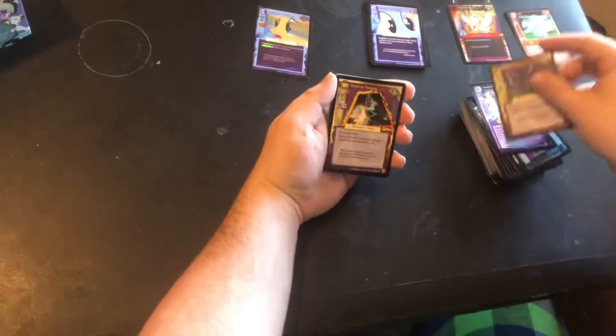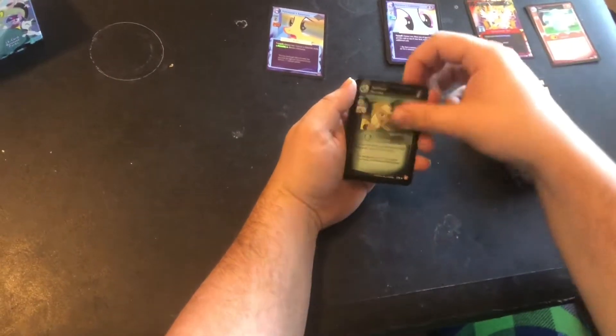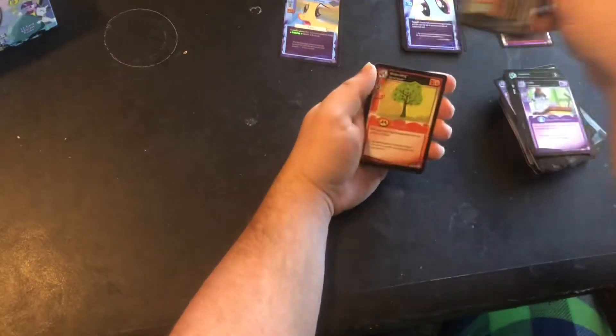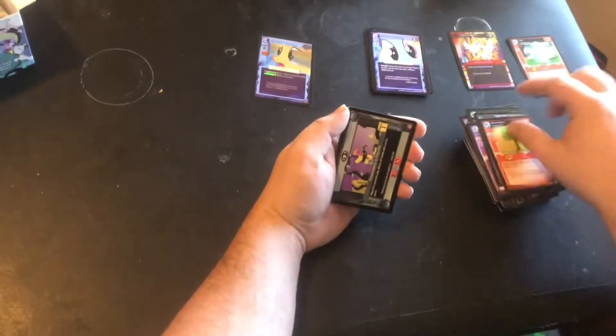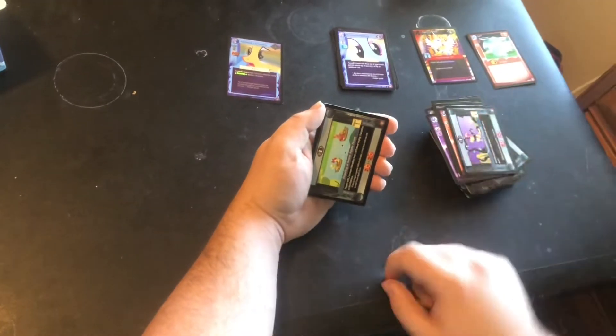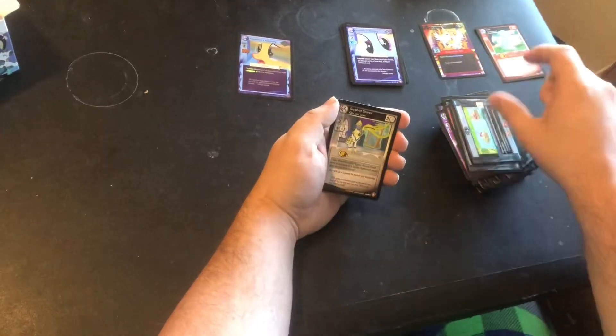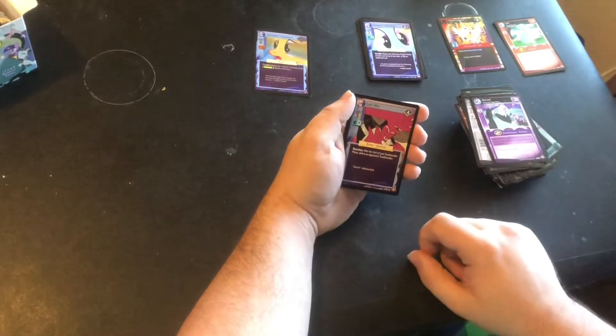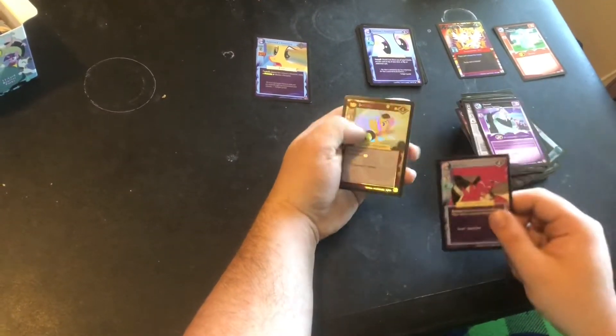Seeking Witch, Haunted Castle, Portal to Tartarus, Applejack discorded, Truffle, Babysitting Breezies, Bloomberg, Plunder Seeds in Ponyville, Flooding at Sweet Apple Acres, Sapphire Shores, Discord again, Epic Win. And a foil Bee Suit.